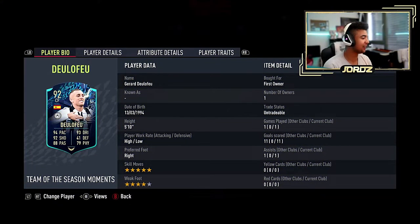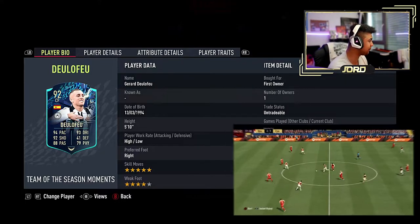Right then guys, welcome back to the video. As you guys can see on screen, Gerard Deleufeu — I have done his SBC because the CDR player I had to do him. He's got high-low work rates, he's a centre forward obviously, 5-star skills, 4-star weak foot — insane. Both of those stats are absolutely insane. High-low work rates as well, incredible for an attacking player.